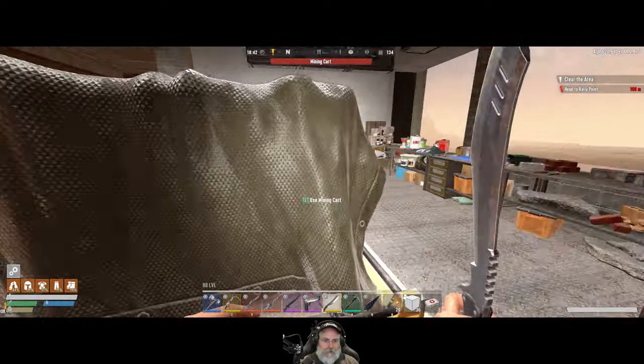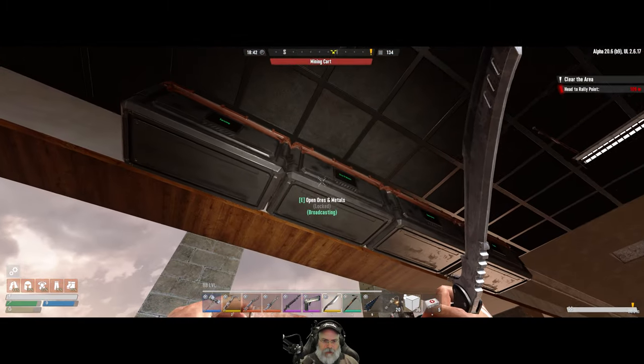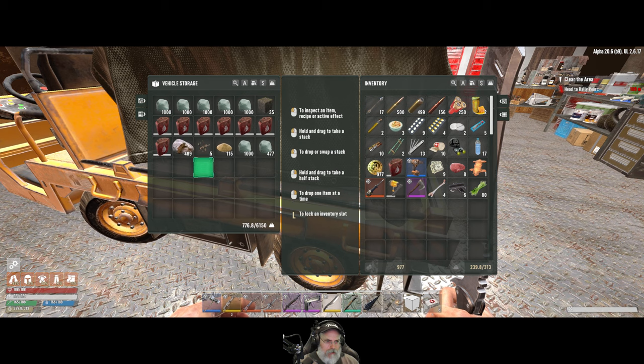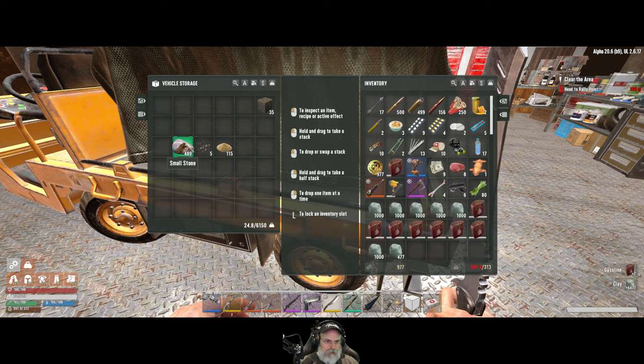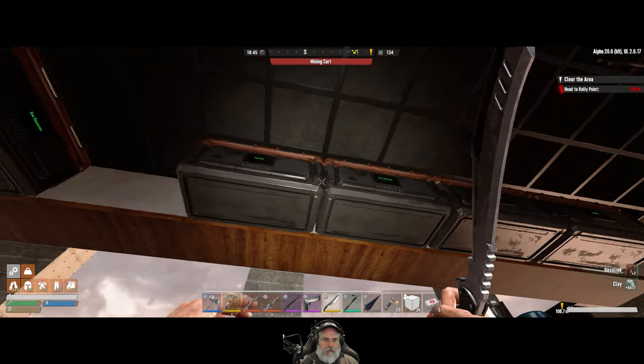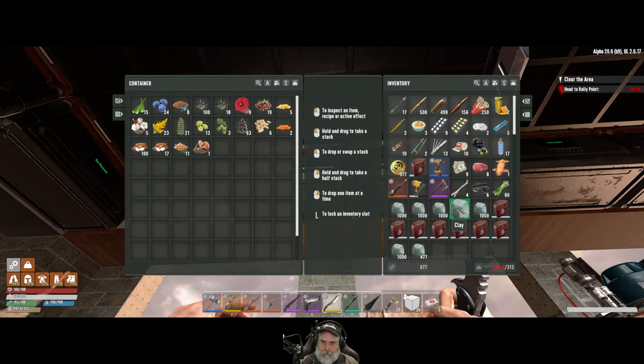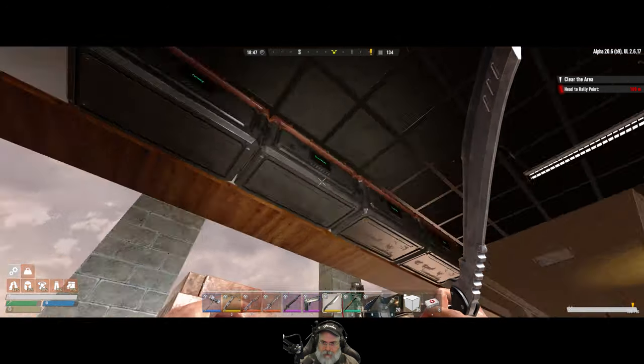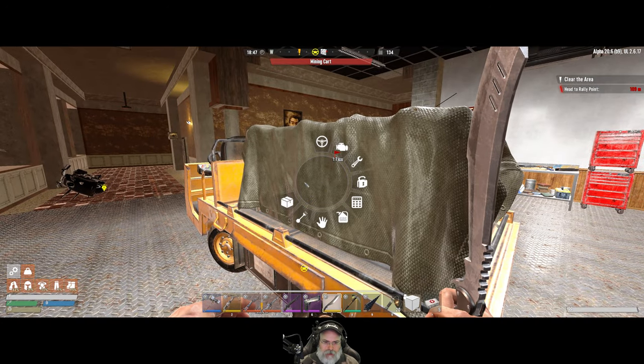Let's go ahead and make sure we can reach the farming bin and we'll take all of that and put it in here. It's a nice little chunk of clay. I'm really surprised we didn't get rushed by any screamers while we were out doing that, but we didn't - that's a good thing.